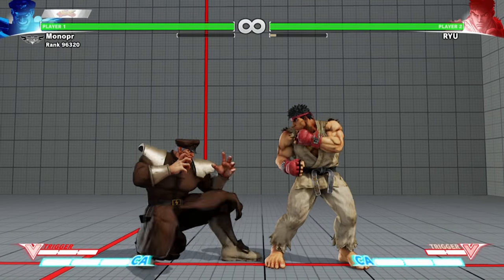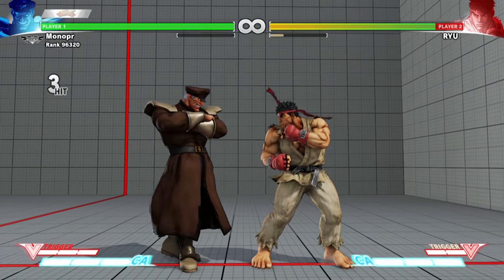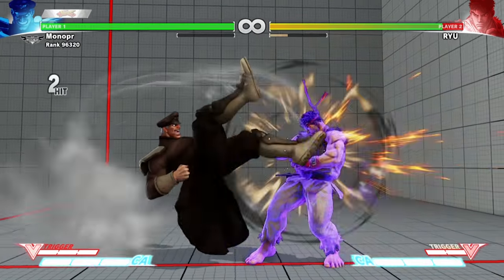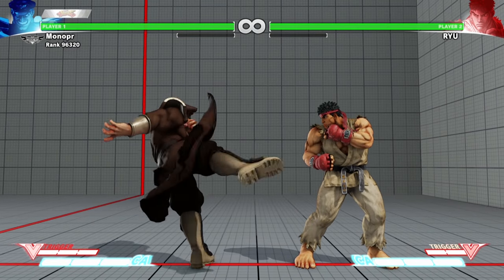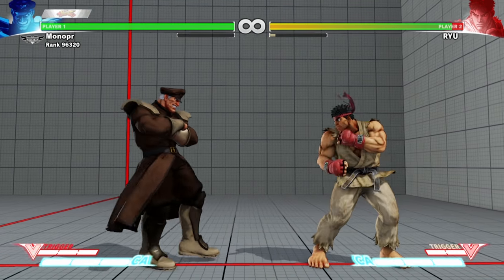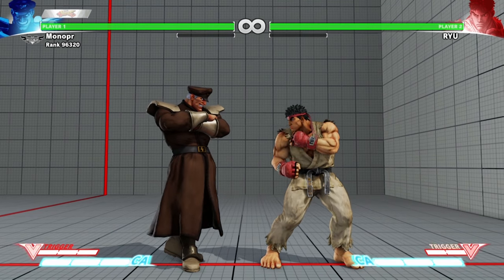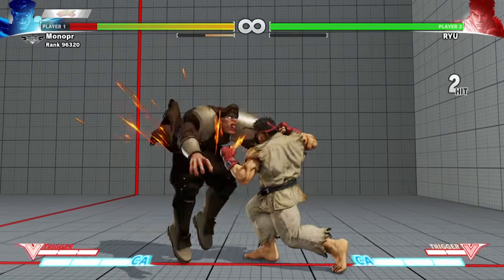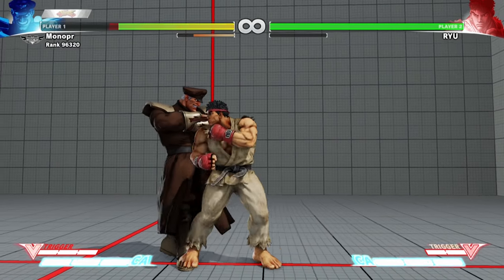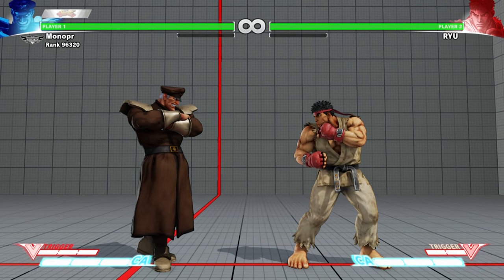Back in Street Fighter IV, you could not cancel fierce into a scissor kick unless it was close. Now you can do far fierce into that. After knowing your normals, you have to know your range — combos that you can land after this. Like Ryu can do stand strong into stand strong, or stand strong into crouching fierce. Now with Bison's case, you have to know your combos.